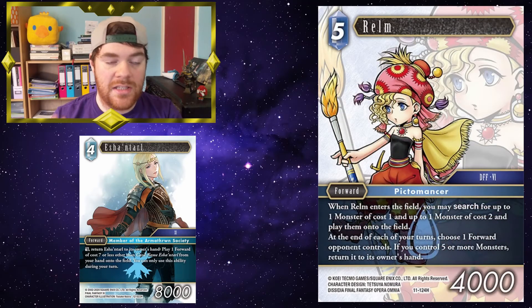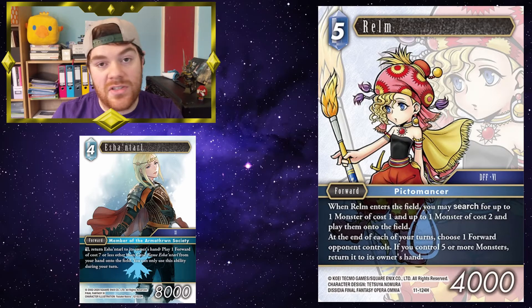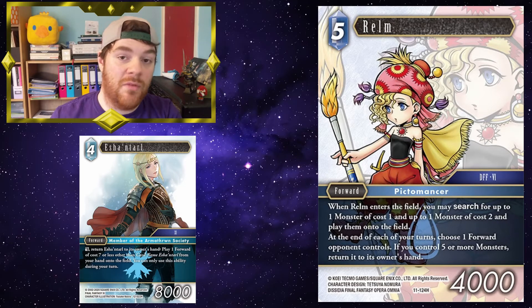Eschental back to your hand to bring in Realm. Realm then searches two monsters and brings them onto the field. Things like Flan or Buckaboo can be really horrible for your opponent. But she can search things off-colour as well — something like Unsangamashi, for example. You may only have those in there to be searchable off of Realm; they may be off-colour, but Realm can find them and play them onto the field without needing those elements.